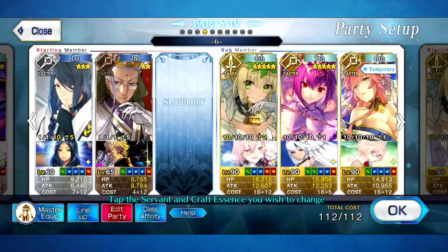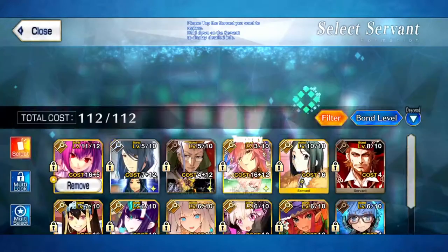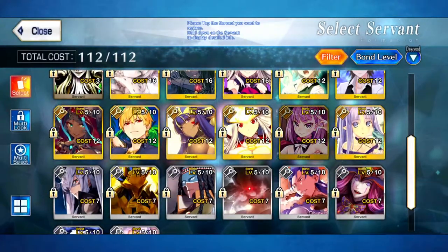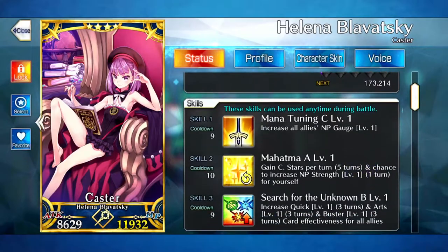If you do, feel free to leave a like, comment down below, tell me what your favorite farming methods are. Don't do Chen Gong, because not a lot of people can do Chen Gong — it's stupid expensive. I actually don't think I really need Scottie for this either. I think any unit that kind of gives — I have to look into replacing it, because I think the 50% is overkill.